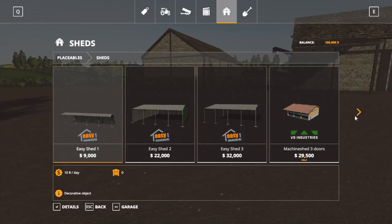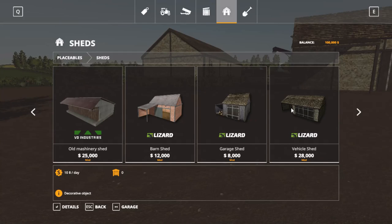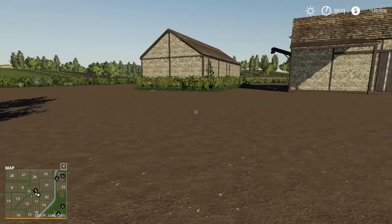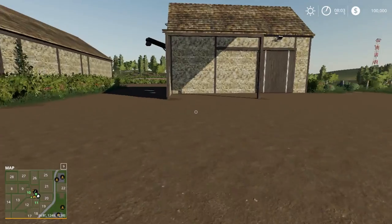Let's look at some sheds. Of course, it's going to be the easy sheds. Oh, look at this — there's barn sheds, garage shed, vehicle shed. They're not lying, are they?